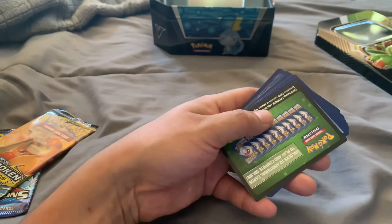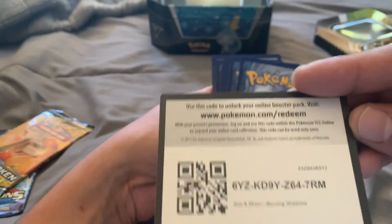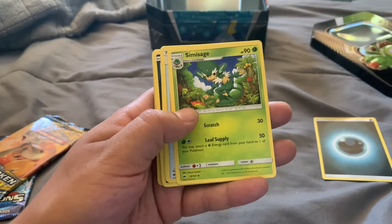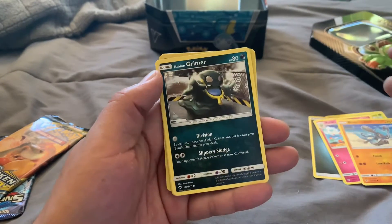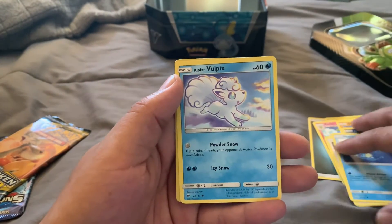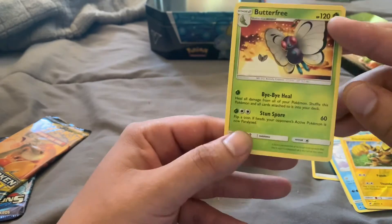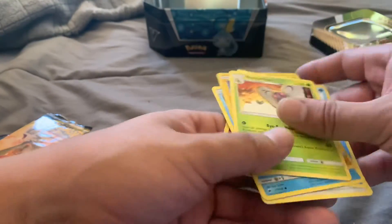Toss that - actually no, I want to keep that so I know which cards are what. Code card - there you go, take it, free pack. We got an energy, Curlia, Simisage, Torment Spray, Riolu, Alolan Grimer - nice, Noibat, Horsea, Alolan Vulpix - so cute! Electrobuzz, Butterfree - woo, nice, I like me some Butterfrees! Oh and that's the rare. This one is actually holo - woo, pretty cool!